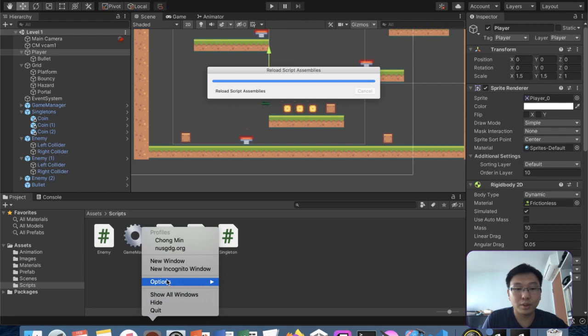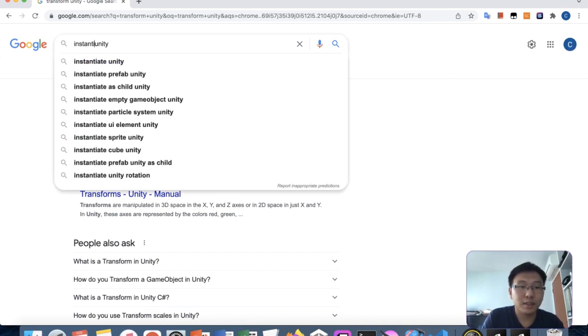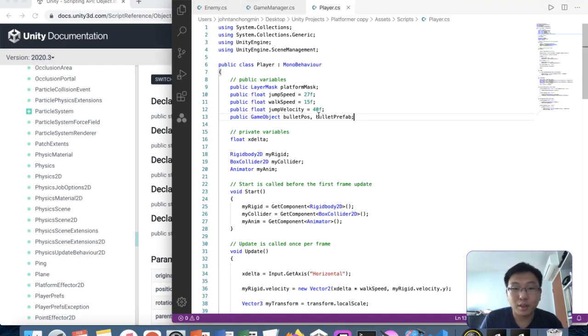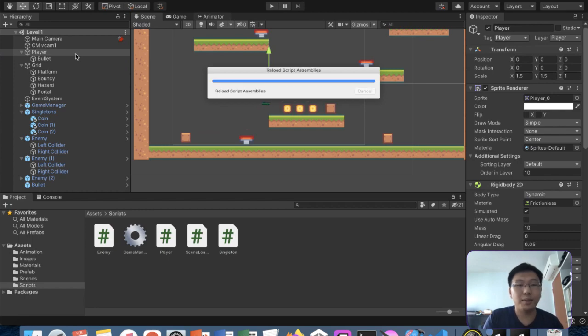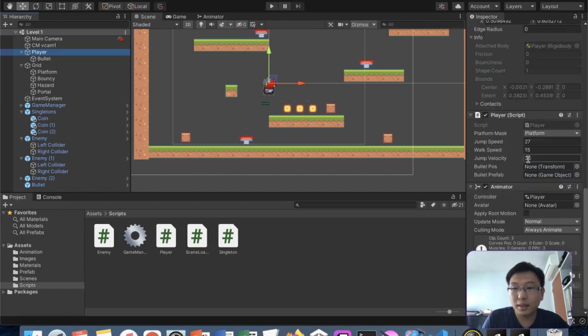Let me look up the Instantiate function in Unity to see what parameters we need. We just need the original object and the transform of the parent. So for the bullet position we just need a Transform - a Transform is the part of a game object that tells you its position. Then we have the bullet prefab GameObject as the original.